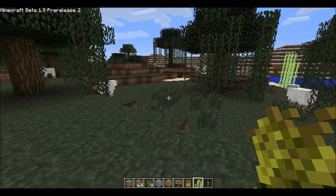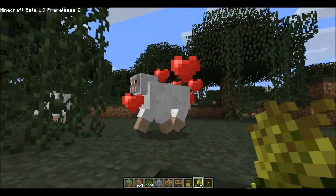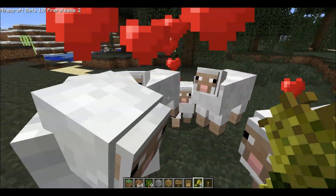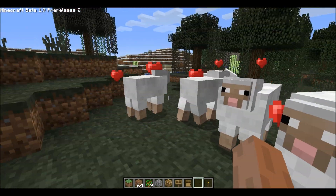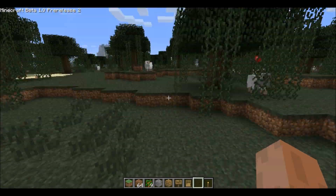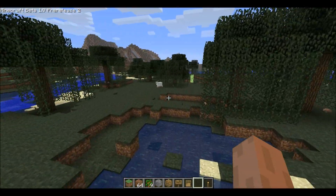The only thing I have seen go away is wheat. Since it's quite new, I guess that's why — the wheat goes away when you use it. This is also part of the pre-release: you can make animals mate with it. Basically if you hold wheat in your hands, they will follow you.